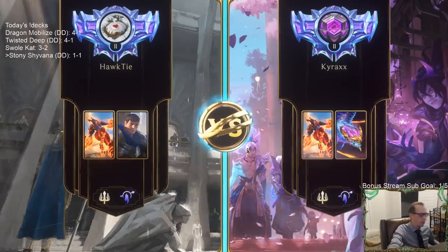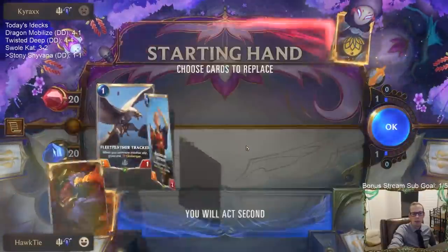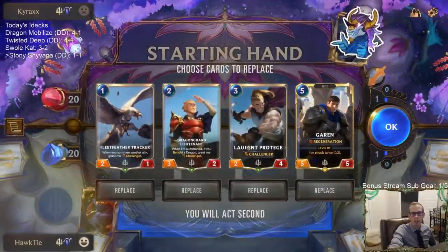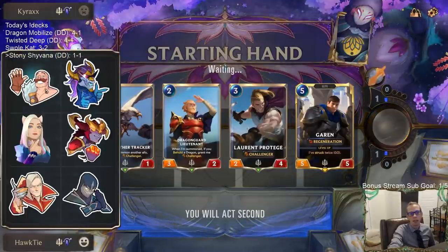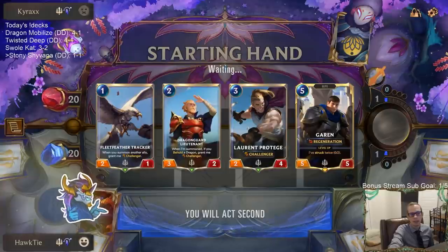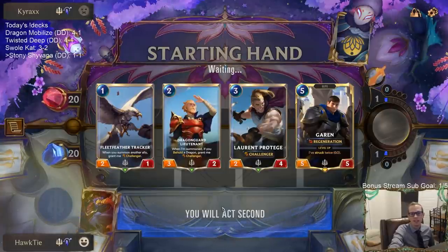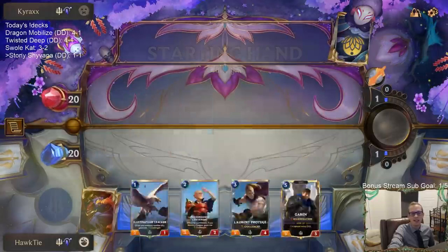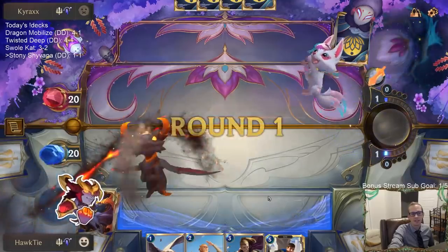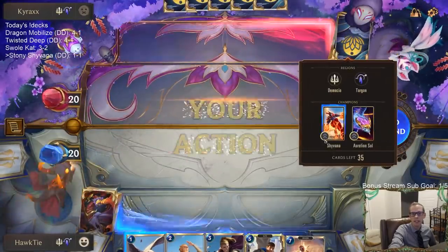Third game — another big deck, probably pretty good against two-mana three-twos. We need our Bannermans and our Garans. They're an Aurelion Soul deck and also a Shyvana deck — I got the emotes for their deck.